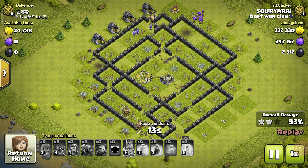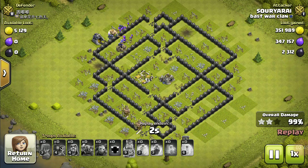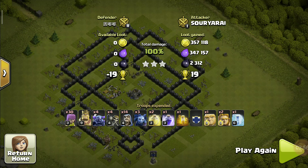The wizard cell is destroyed. The gold mine is gone. If you can see friends, I easily got 3 stars. Look at the loot gained — 3,57,118!